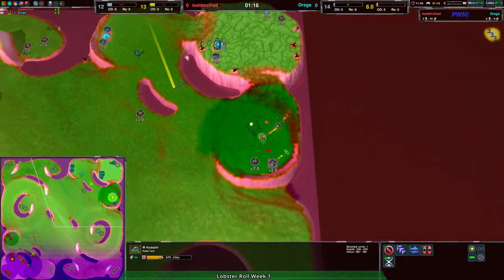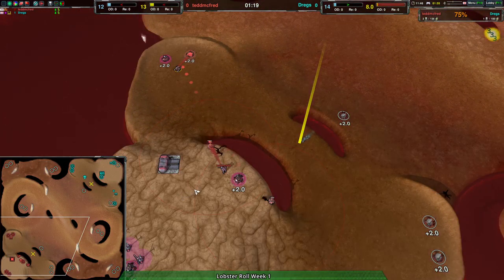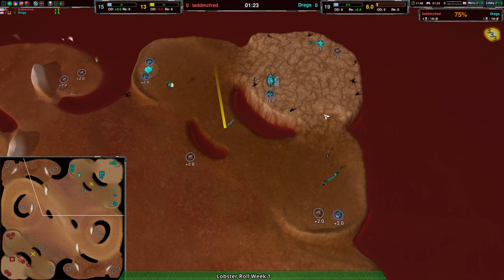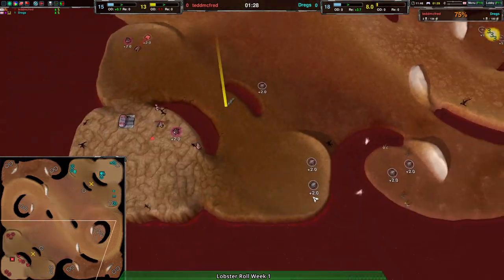Let's double check the pathing — oh yeah, that's very flat. It's green all over for tanks; the only red is up this ramp, it's the only part where they get slowed down. Everything else is flat enough they can go full speed.